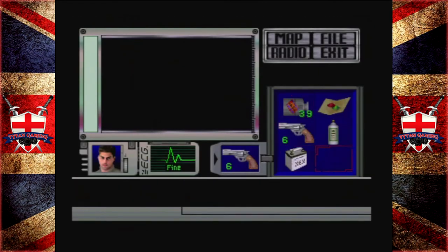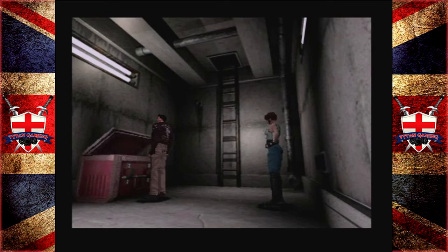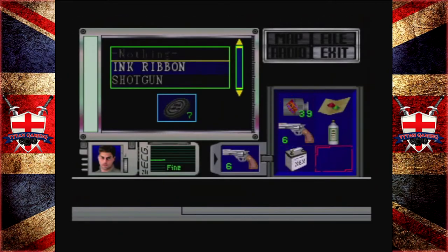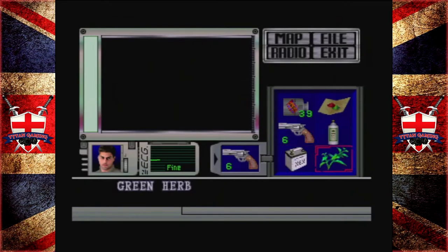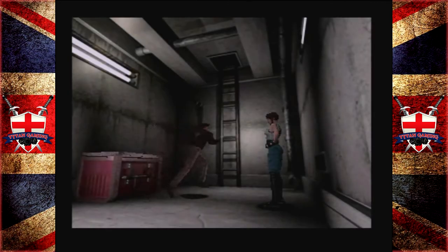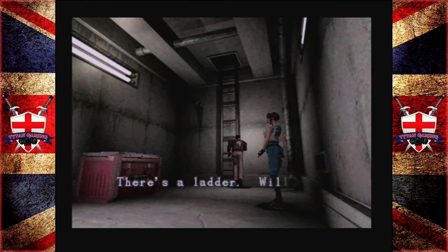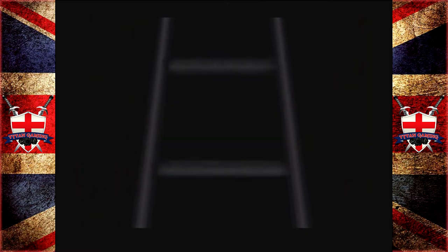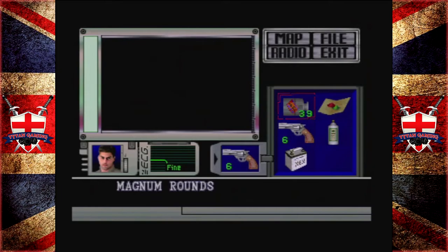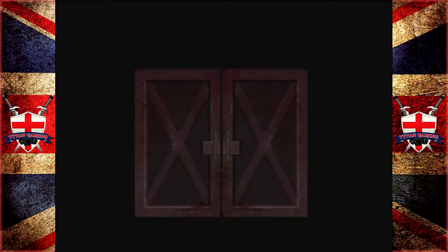We're actually fine, although — can we take a herb? We did get sliced. Yeah, we can. Okay, so even though it says we're fine, we weren't actually fine. Let's continue. Two health items should be enough, I suppose. One way to find out.